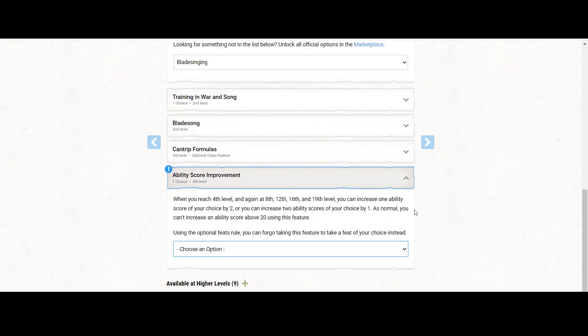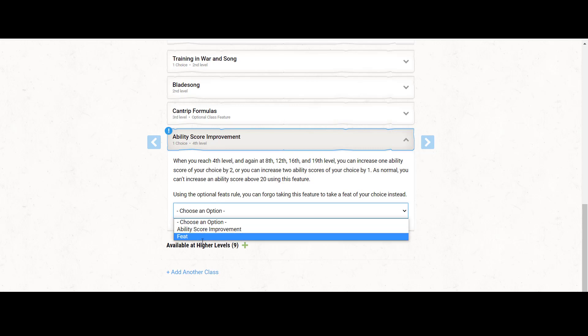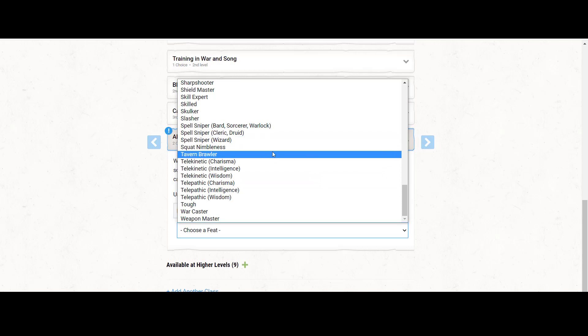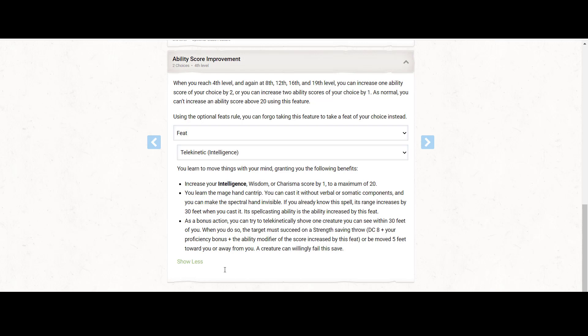For the ability score improvement, the choice we should definitely make is the Telekinetic feat with Intelligence. This brings our Intelligence to 18, gets us Mage Hand as a cantrip, and as a bonus action we can telekinetically shove or pull a creature five feet. That screams the Force to me — I think this is a must-have for Yoda.